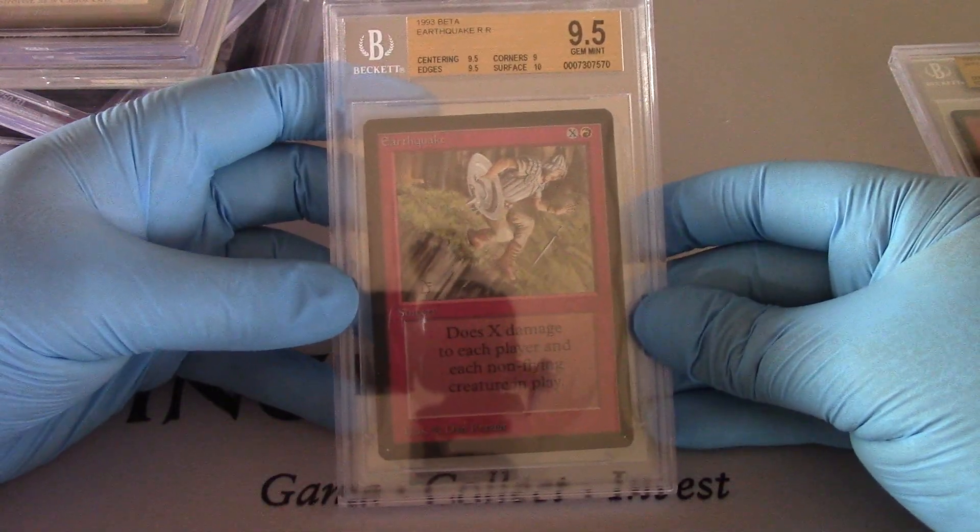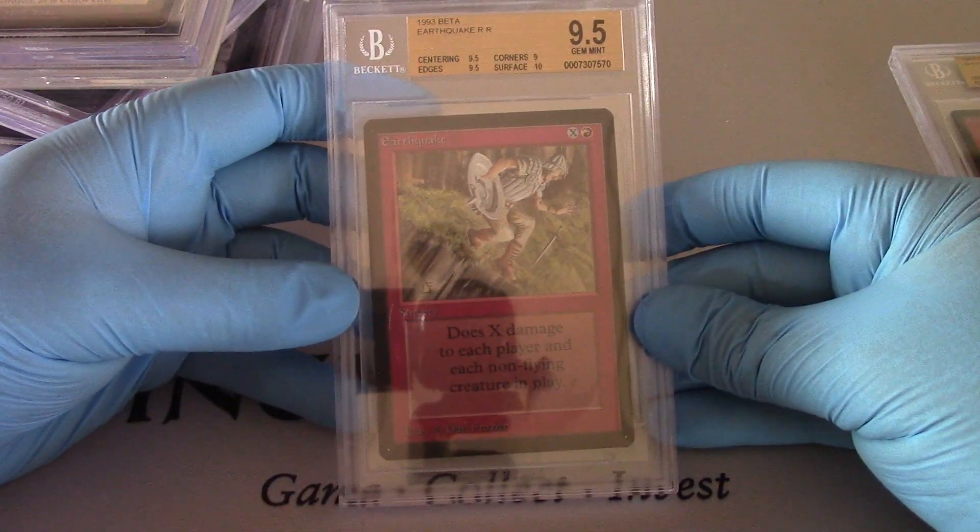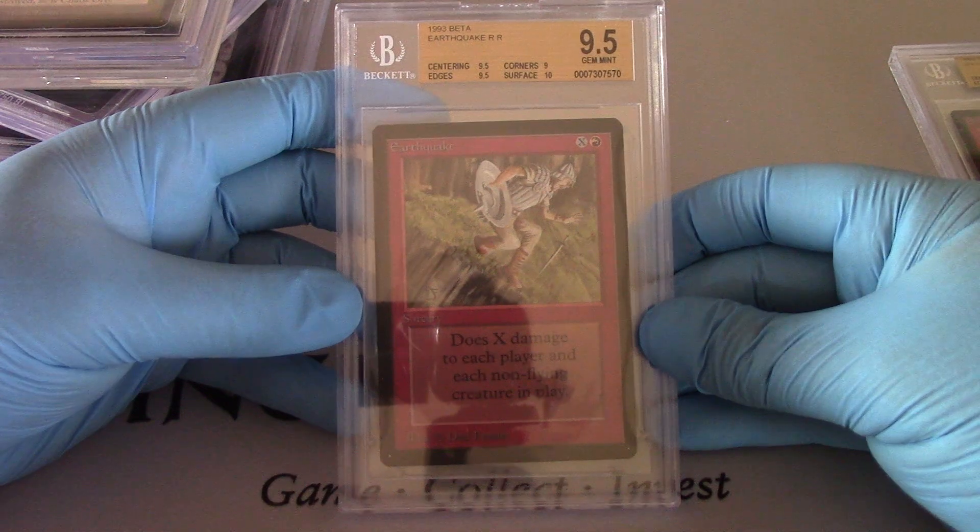Earthquake — 9.5 on centering and edges, 9 on corners, 10 on surface. Pretty pretty.